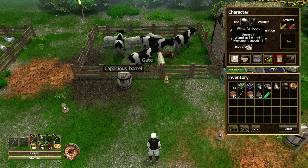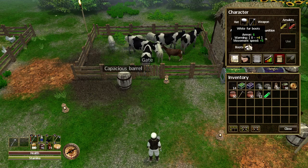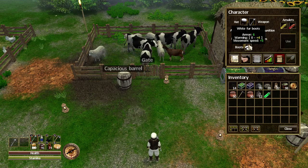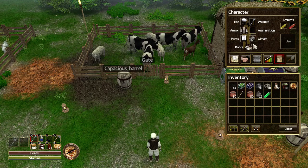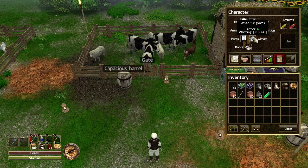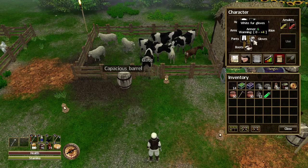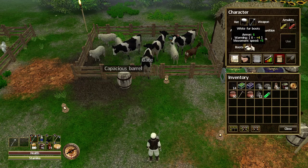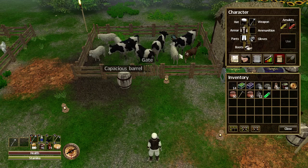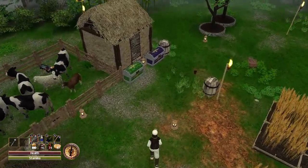Now, I am debating this because the boots of speed will obviously replace my white fur boots, which means I won't be getting the warming or the armor value. For the gloves, I'll be losing the armor value and the warming. So really, I can only use these two in biomes where the temperature is not going to be an issue. Anyway, let's go have a look at how we make these items.